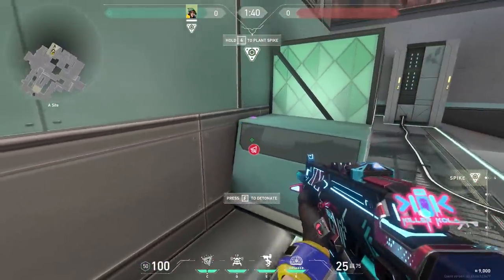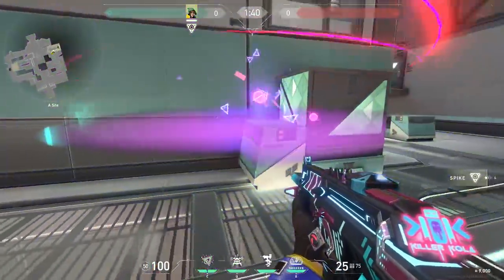Now let's hop into the video. You can hide Killjoy's turret from behind this box when the enemies are planting the bomb. They cannot see it, so you can activate it — easy peasy.